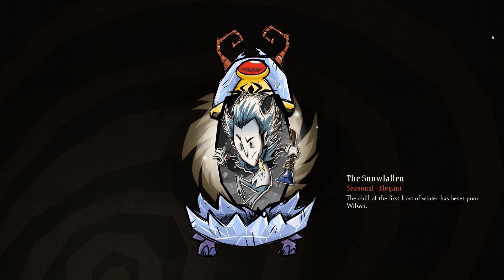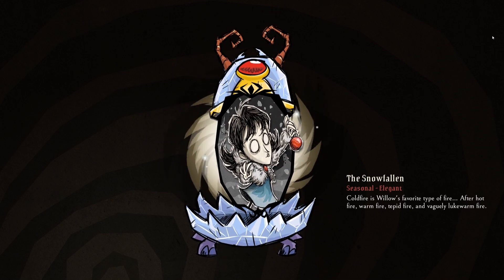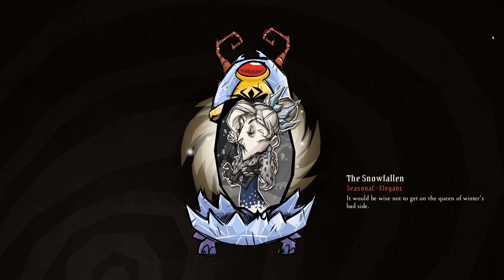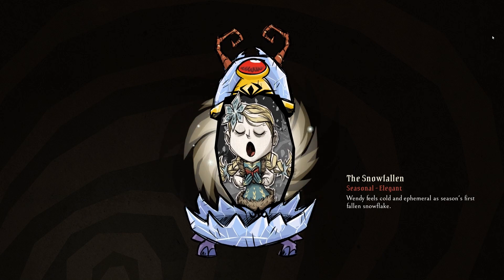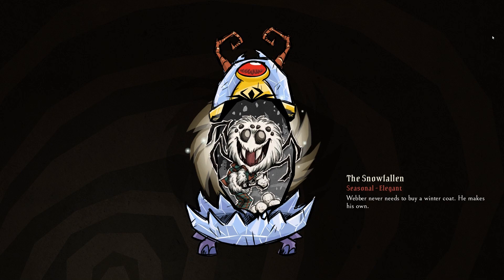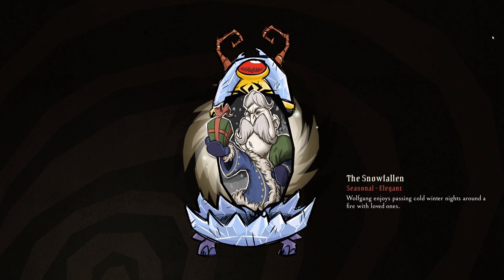These are all of the current skins that are available. You have skins available for the Snowfallen — you have Wilson, Willow, Wickerbottom, Wendy, Weber, and lastly Wolfgang.